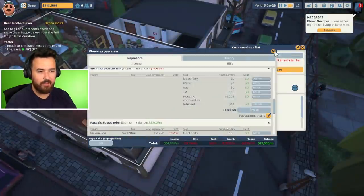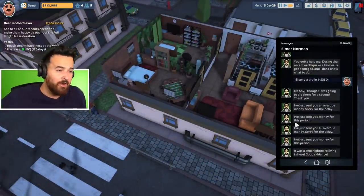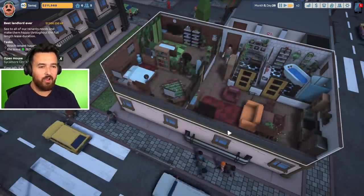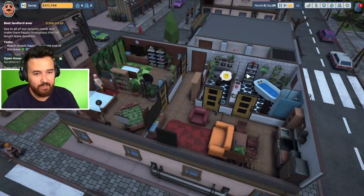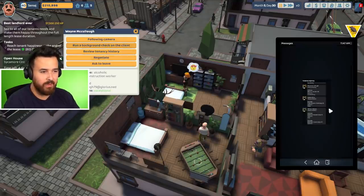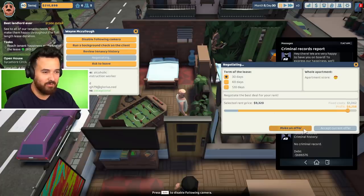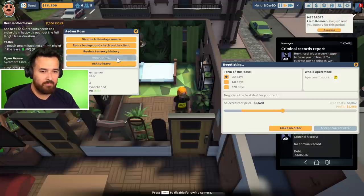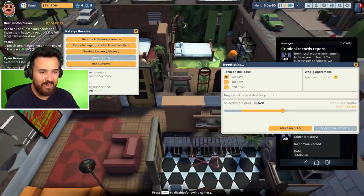Begin open house — whole place. Let's see if we can get more than $8,500. This guy Wayne McCullough likes it — unsatisfying tenancy history but no criminal record. We're not going to get more than the two individuals combined, are we? I have just taken a big L on this one. I should have kept those guys in here. Someone's got rats — I'll send a pro in. I guess we're going to be taking an L.